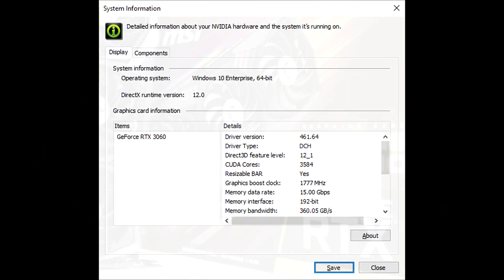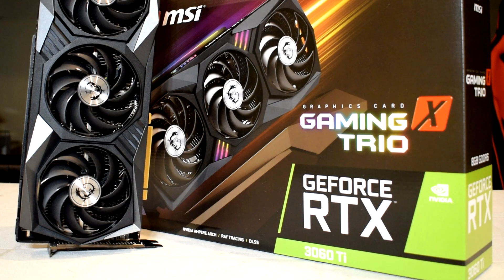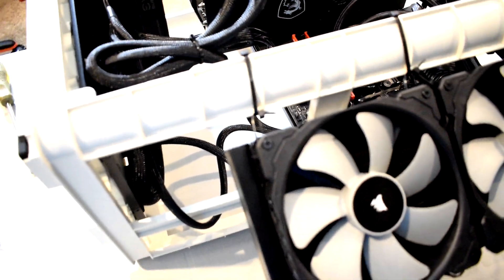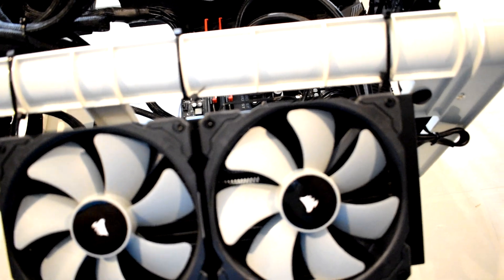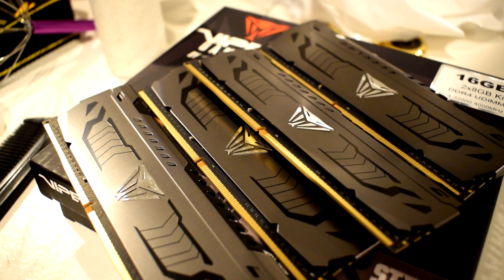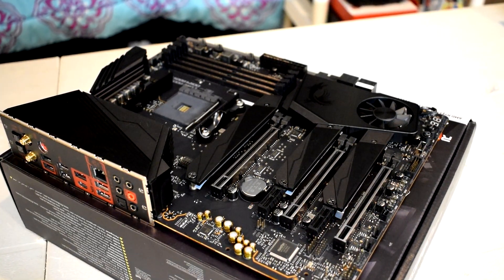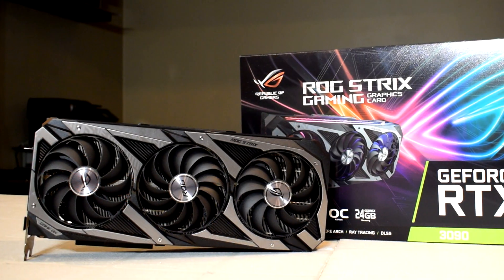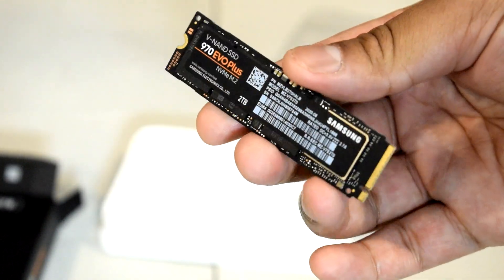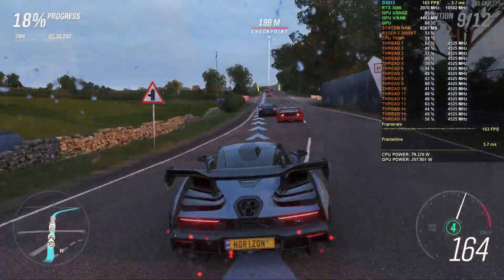To test the performance benefits of resizable BAR, I benchmarked 20 games released over the last few years at three common resolutions: 1080p, 1440p, and 4K. The test system has the following specs: for the CPU, we've got an AMD Ryzen 7 5800X cooled by a Corsair H150 Pro XT 200mm all-in-one liquid cooler. For the RAM, we've got four 8GB sticks of Patriot Viper Steel memory clocked at 3600MHz with CL14 tuned timings. The motherboard is an MSI X570 Unify using the latest AGESA 1.2.0.1 BIOS, which has support for resizable BAR. The GPU is an ASUS ROG Strix RTX 3090. For storage, we're using a 2TB Samsung 970 EVO Plus NVMe SSD. Powering all the components is an EVGA 1000 G3 80 Plus Gold certified power supply.